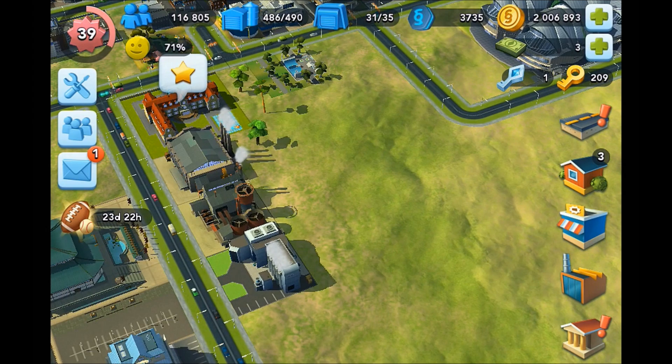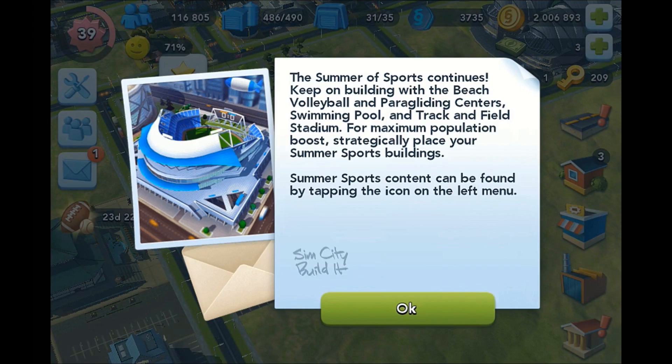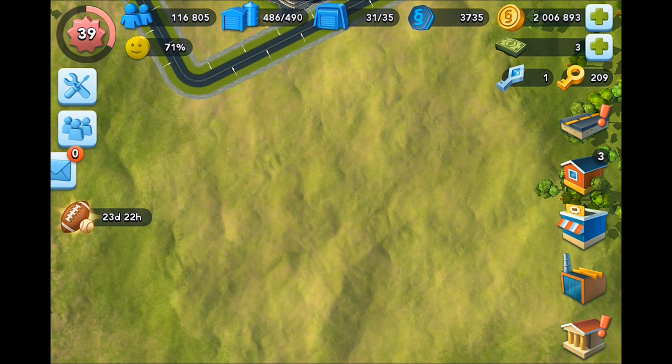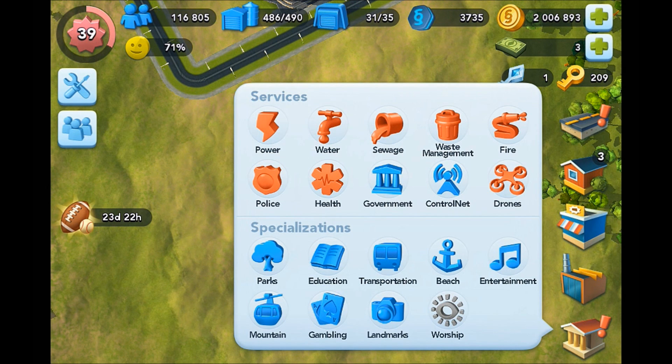Let's go ahead and look at the new sports venues today — that's one of the main things I want to look at. We've got Summer Sports Week 2 of 4, so the Summer Sports continues: keep on building with the Beach Volleyball Centre, the Paragliding Centre, Swimming Pool, and Track and Field Stadium. And if you joined me for my livestream on Tuesday 9pm UK time last week, you'll have been among the first in the world to see those. We did the sneak peek live on stream, and then I released a video as well. People have been responding fairly positively overall.